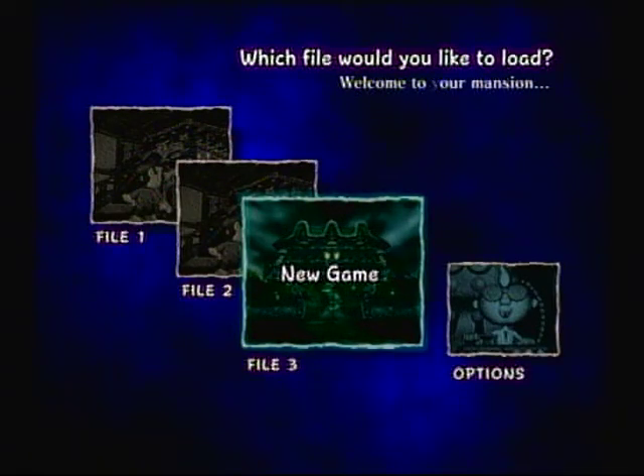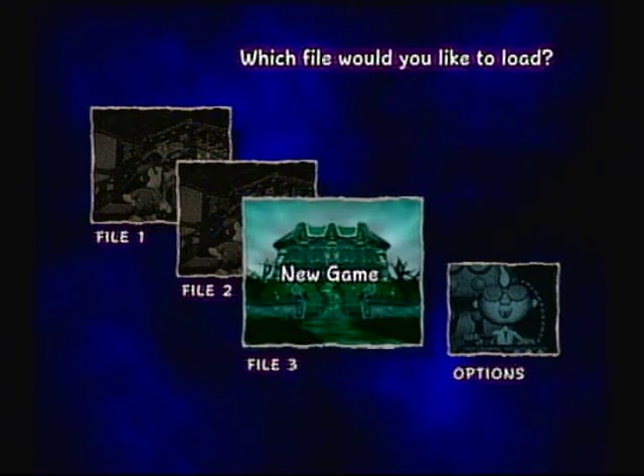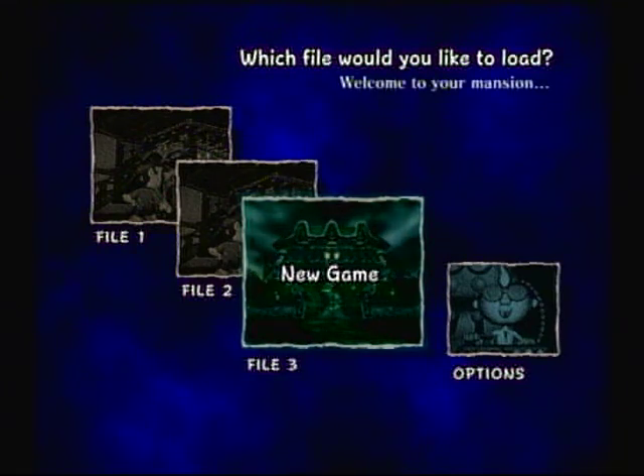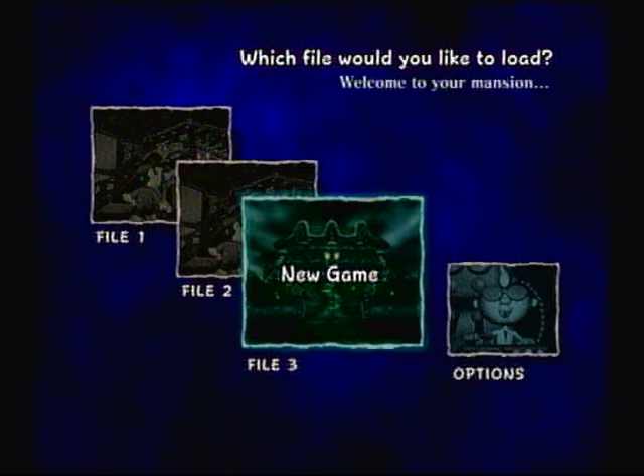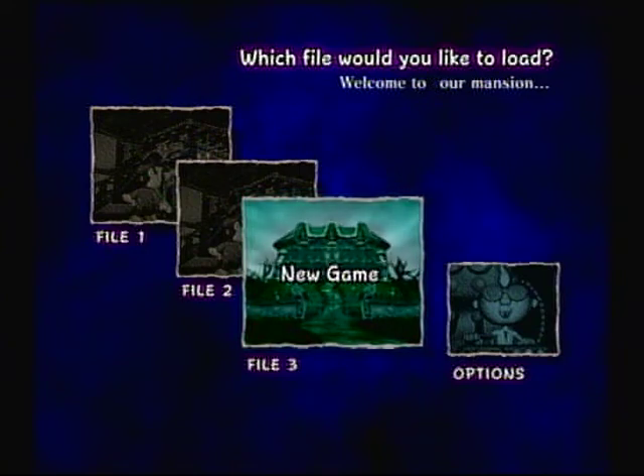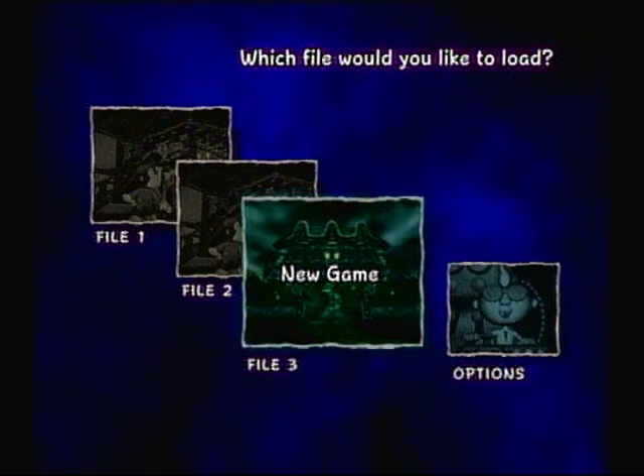Now, what I like about this title screen — as you can see, it'll show up in just a second — right there it says 'Welcome to Your Mansion.' Now watch what happens. Did you guys see that? The Y went away, and right now it says 'Welcome to Your Mansion.' Now watch what happens. Now it says 'Welcome to Our Mansion.'